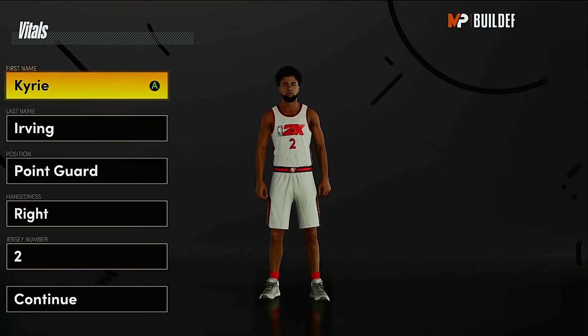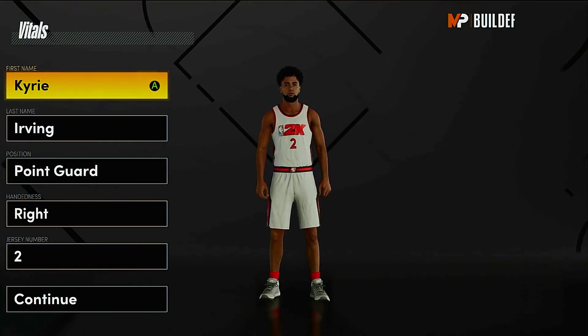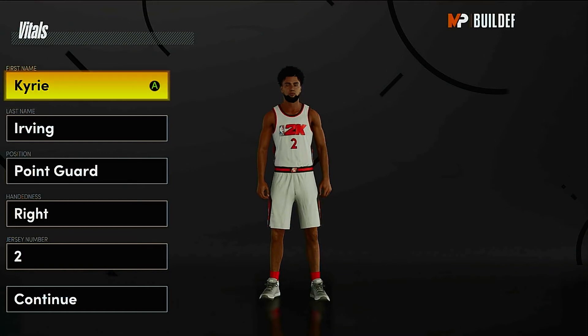What it is y'all, it's your boy MJZ coming at y'all with another video. As you can tell by today's title, I'm giving y'all the best Kyrie Irving build in NBA 2K21. For those of you who know Kyrie, he's a shifty guard, he's fast, he's quick, he can do it all. But he mainly specializes in breaking ankles and scoring off the dribble.